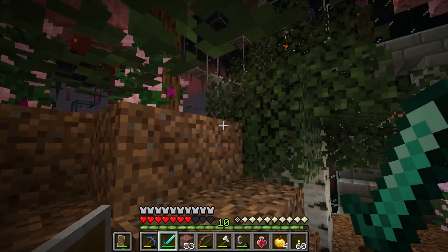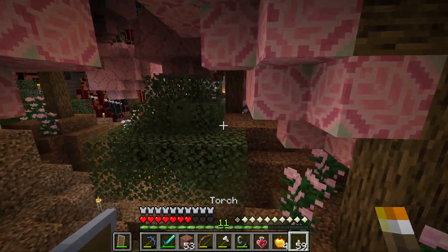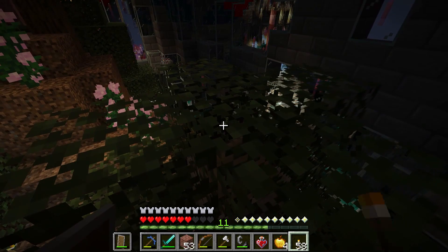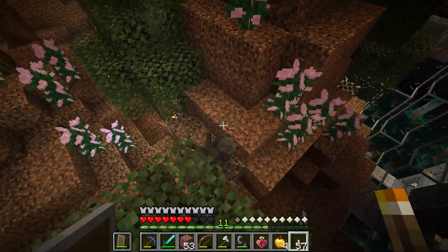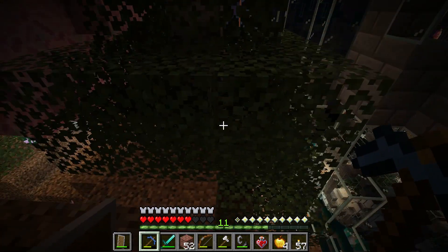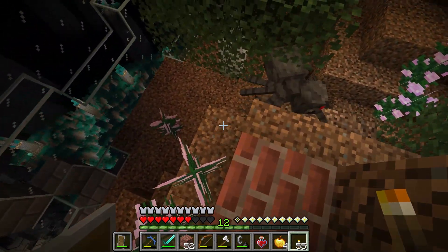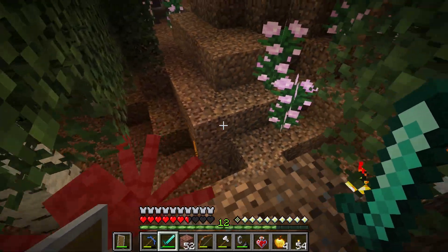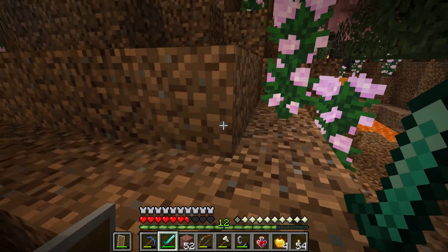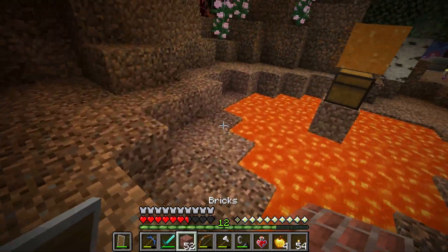Cave spider spawner right there, probably. More spawners that we can see — yep, right there. Guess we didn't really need the flint and steel approach. That said, flint and steel always works — burn it down to the ground, expose the infidels. What do we got here?